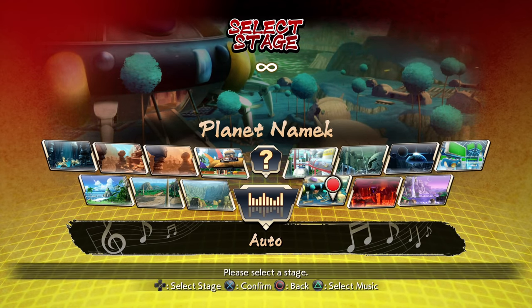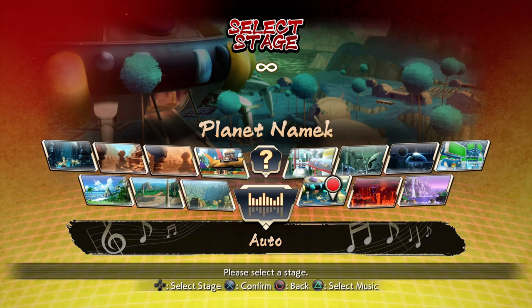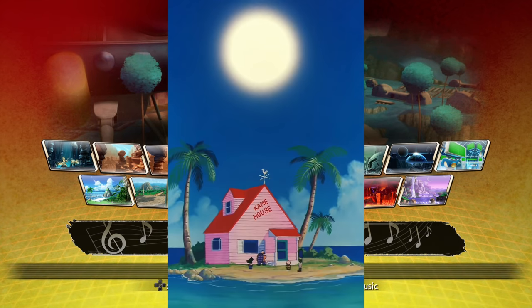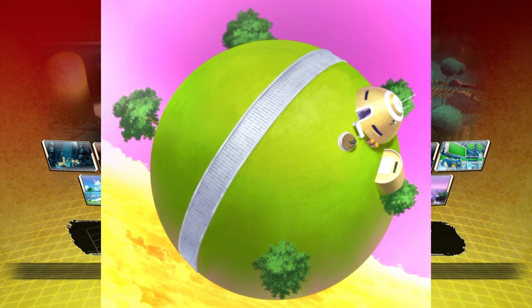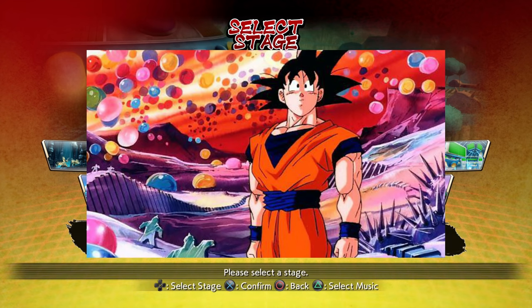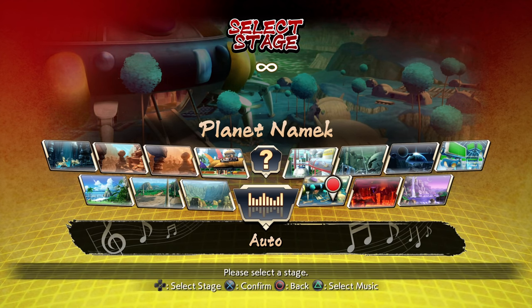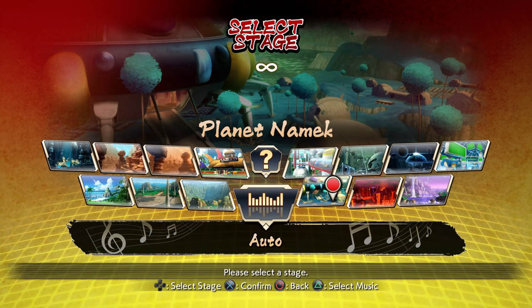There are so many truly iconic Dragon Ball settings that simply aren't in the game, and that is kind of mind-boggling. I'm talking Kame House, the Hyperbolic Time Chamber, Hell, Snake Way, King Kai's planet, Capsule Corp — so many easy wins. You can even get into character-specific stuff like Janemba's candy-coated flavor of hell, which would make a very striking and unique stage. And yet none of this is here.